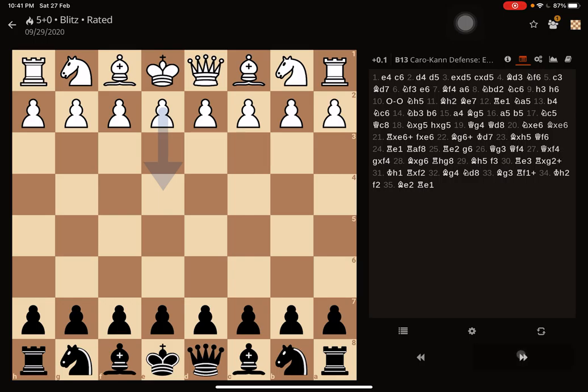It began with E4 from my opponent and I respond with C6, playing the Caro-Kann defense. Opponent goes for D4, that's what you generally see when you are playing the Caro-Kann. The opponent will always try to acquire the center. That's the whole thing in chess — you want to begin with an opening where you acquire the center and have majority of center control.